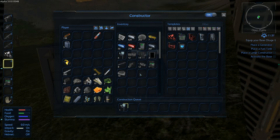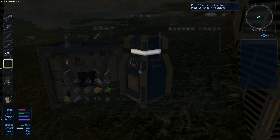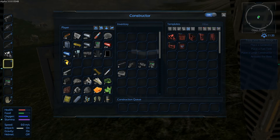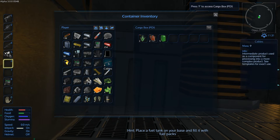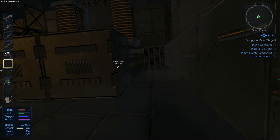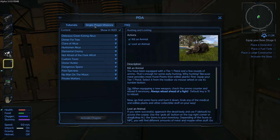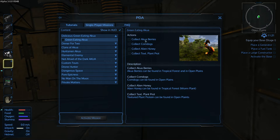Actually there's no need to make all of those things right now. Let me grab all the stuff and look at the missions, because missions are really cool and important. In the PDA you have a single player missions tab where you can choose missions to complete. For the green Aqua mission, we need to collect aqua berries, corndogs, alien honey, and textured plant — except for the textured plant I've found everything.